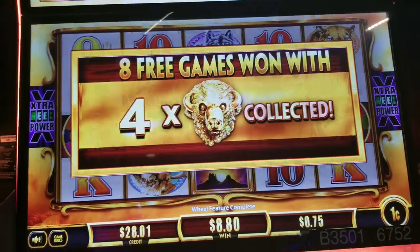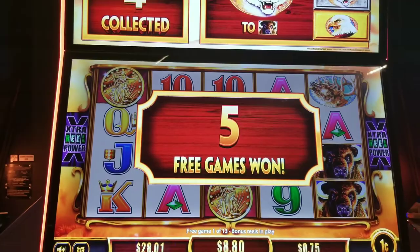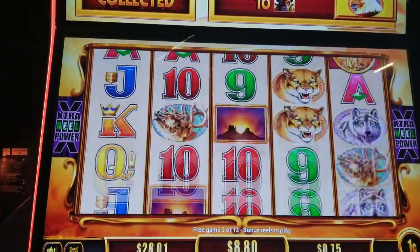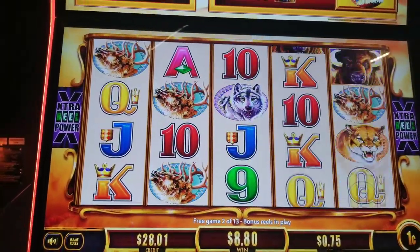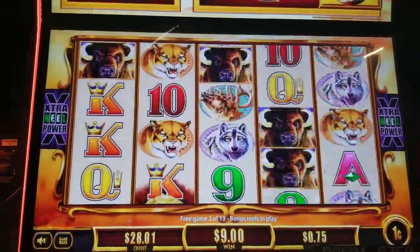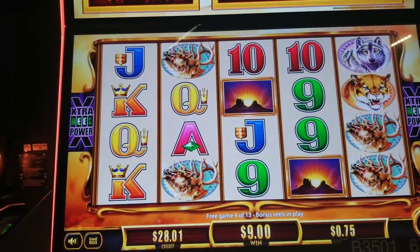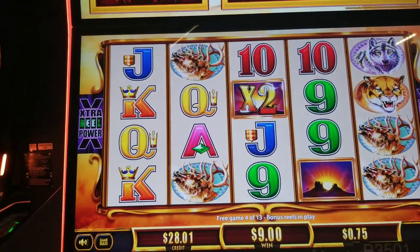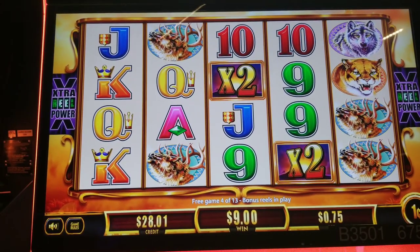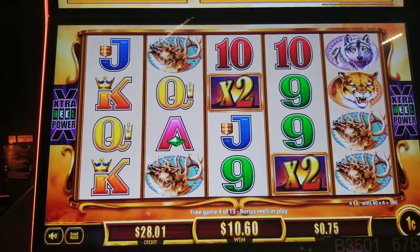All right, here we go. We've got a re-trigger. All right, it's a good start. That gives us 13 free games total. Looking good in the neighborhood. $1.60 there. Nice.